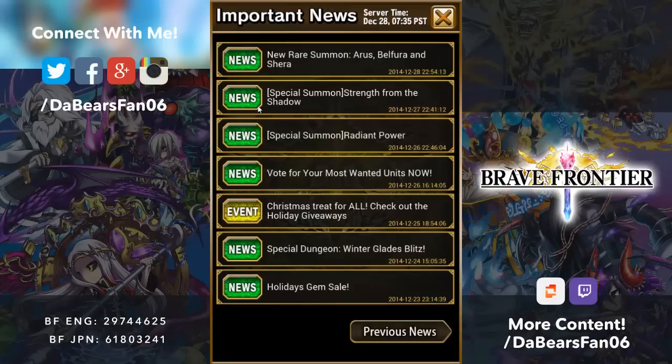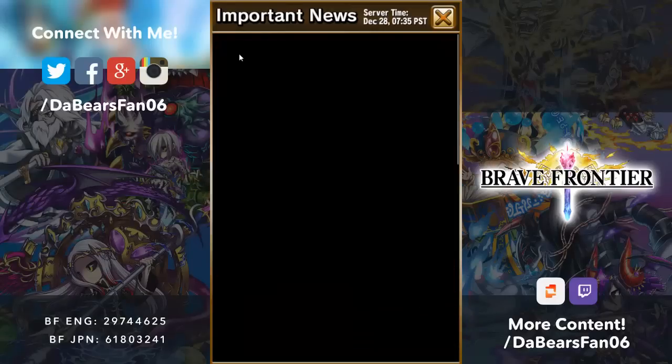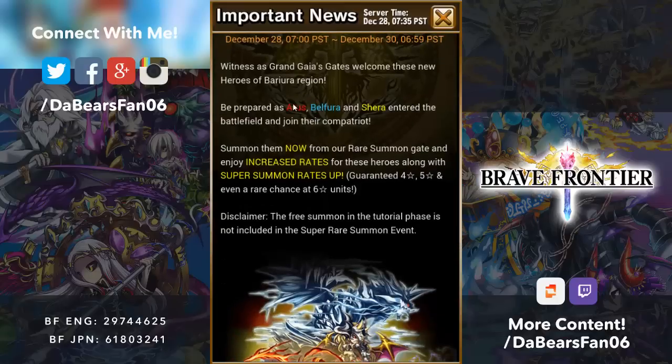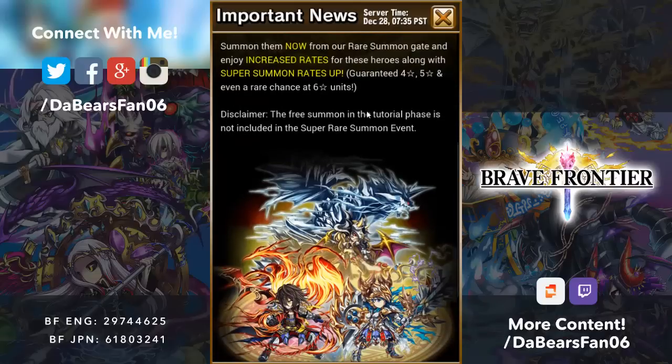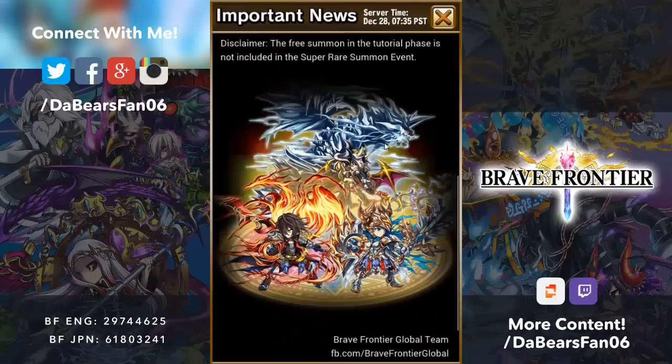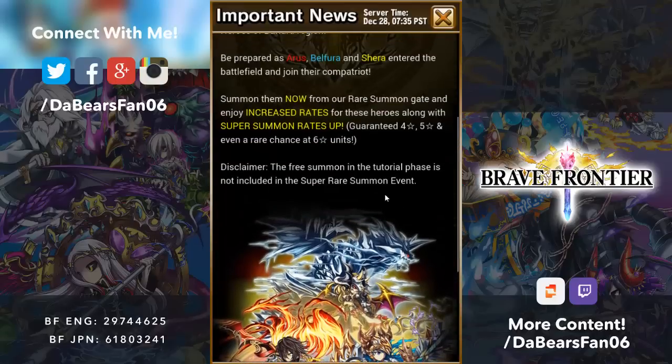Hey guys, the Bears fan of 6 here today for you with new rare summons: Aroos, Belfoura, and Shara. Aroos is basically like Lilith Rogan — refills his own Super Brave Burst, but it's a single target and it's like a 16 hit, not just a 1 hit. Shara is basically the Darvin but adds attack boost, which is pretty freaking sweet.